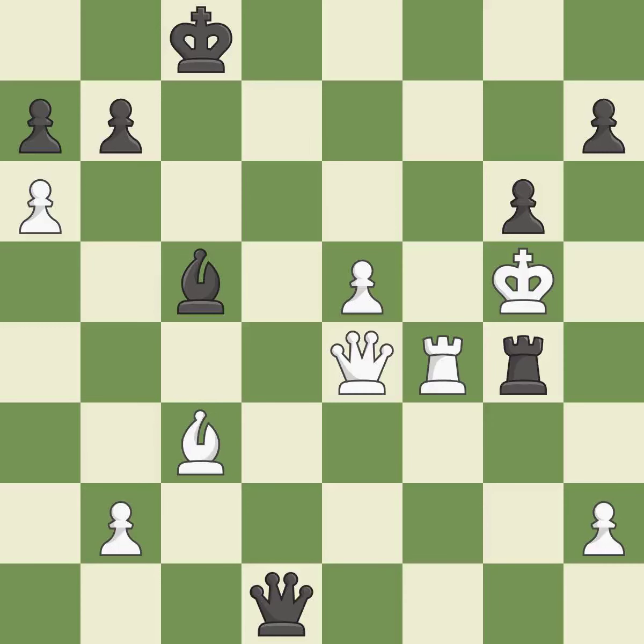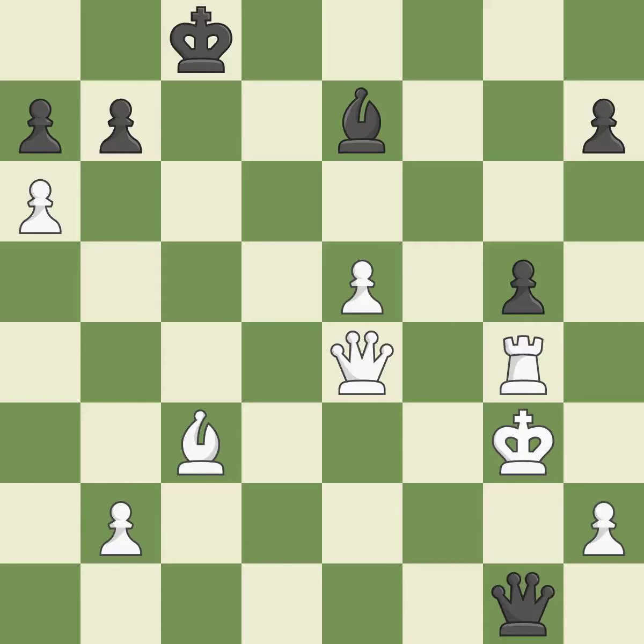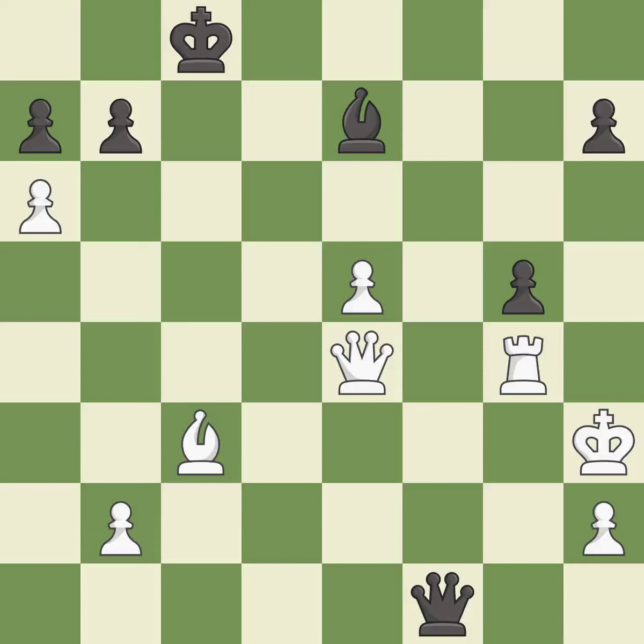This is not the best move but an interesting alternative — it is excellent. Takes back — it is best. This steps away from the checking bishop — it is excellent. That's a sensible reply — it is excellent. This steps away from the checking pawn — it is best. Right on target — it is best. This reveals an attack on a queen — it is best. This forks multiple pieces — it is best. This blocks the check from an opposing queen — it is excellent. This moves the pawn to safety — it is excellent.